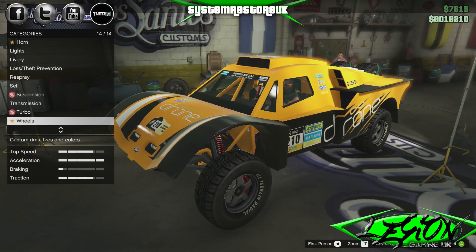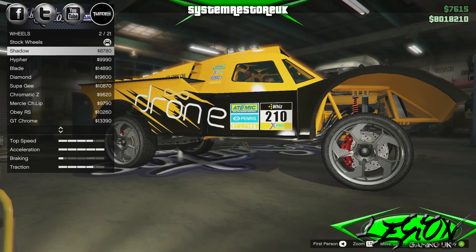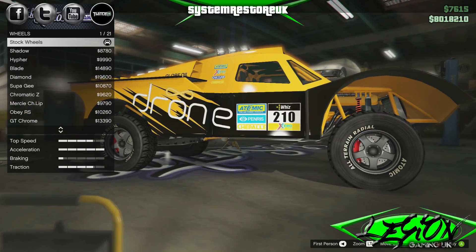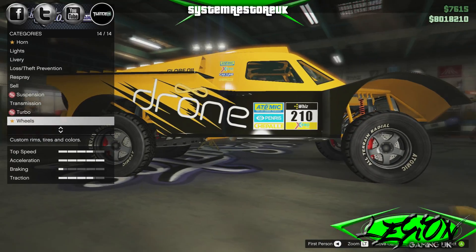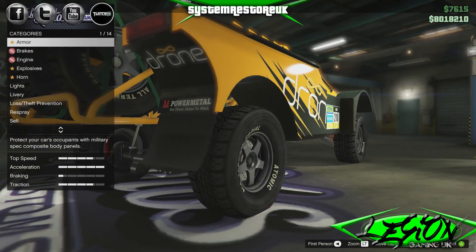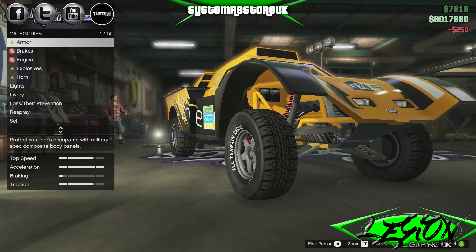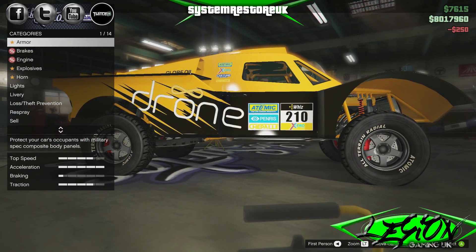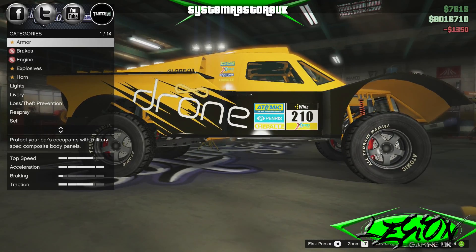The last option is wheels. No option to tint the windows — how odd. A bit disappointed with the options on this thing. There really isn't a lot you can do with it.